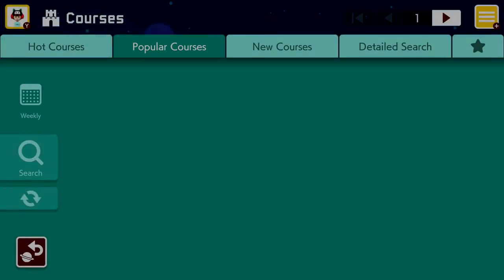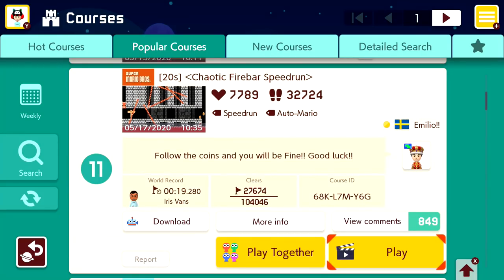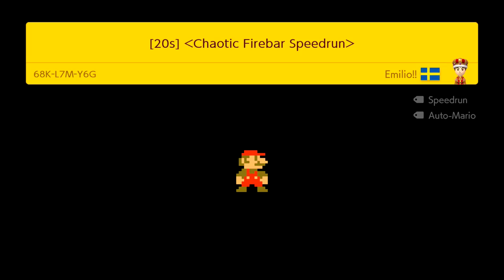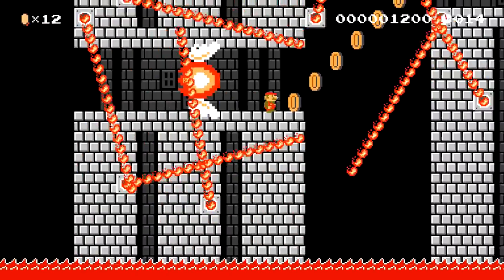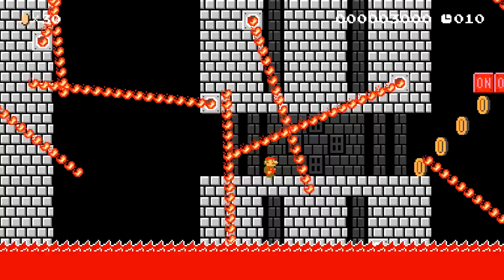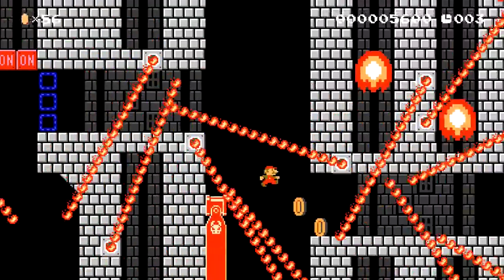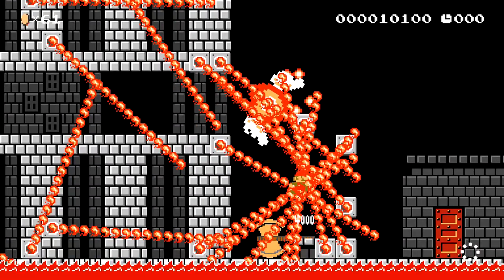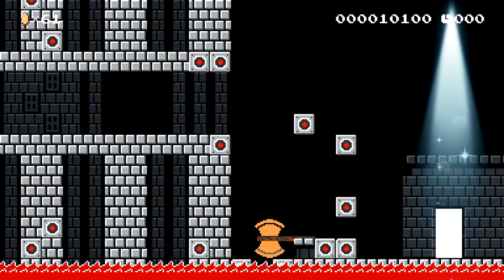That was so weird — the weirdest level today. What's next? Level 11: 20 seconds, chaotic fireball speed run. Follow the coins and you'll be fine — that's what I'm saying, finally somebody agrees with me. Just run to the right. Oh my gosh, I don't trust it one bit. That is so cool but so scary. Glad we got it done on the first try — what an experience.